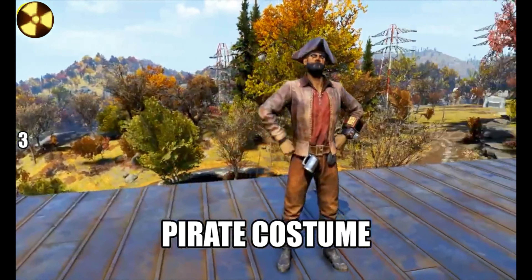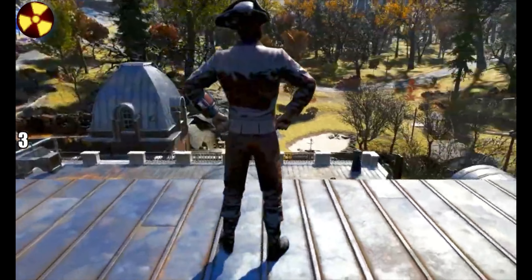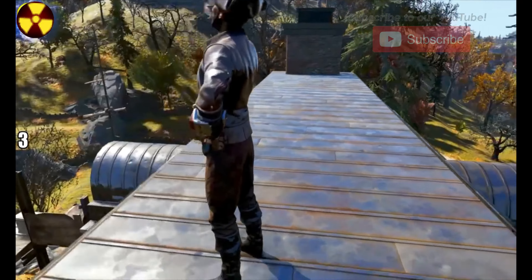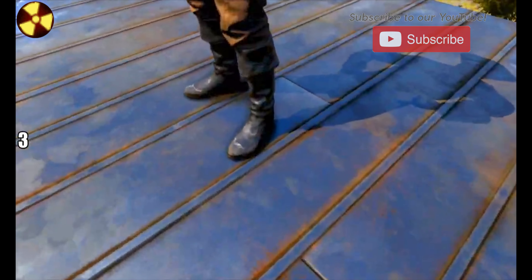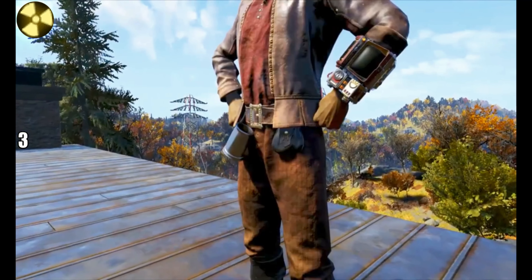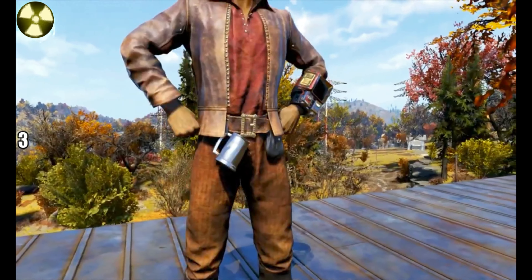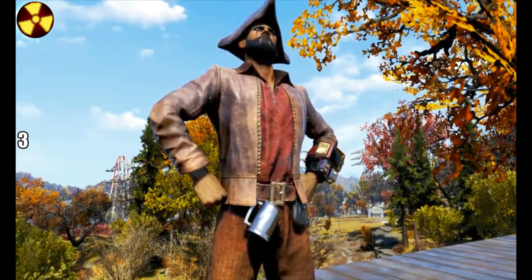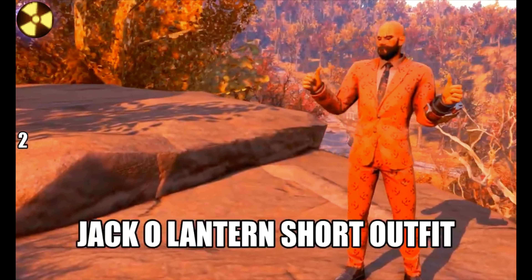Up next, my personal favourite — number 3: it's the pirate outfit. You get this from a very rare drop at Mischief Night, an event that only comes in October. But for some reason they didn't do it this year. That's how rare this outfit is — I'm pretty sure there's only a 1% chance of it dropping when you complete that mission. That's why you don't usually see it, and I think it's definitely my most favourite outfit, but it's only at number 3.